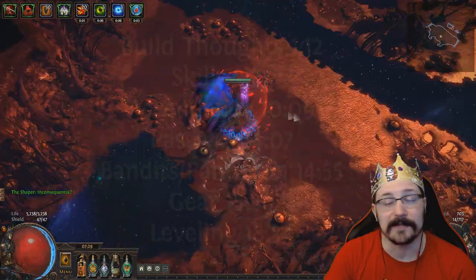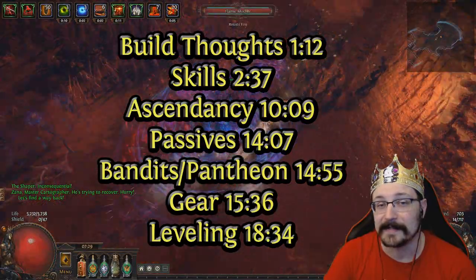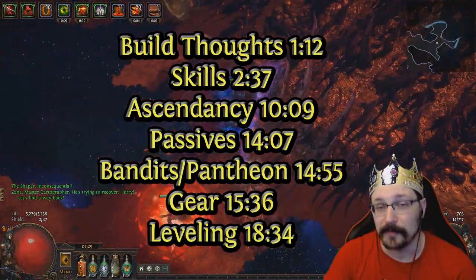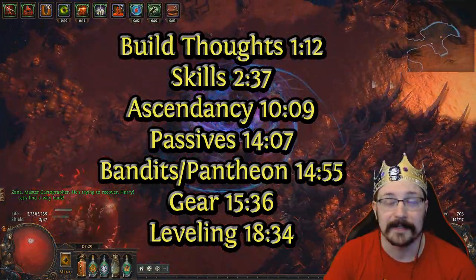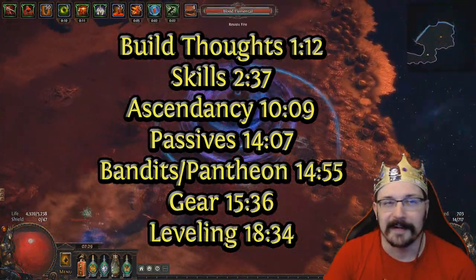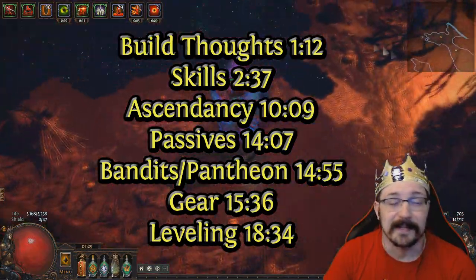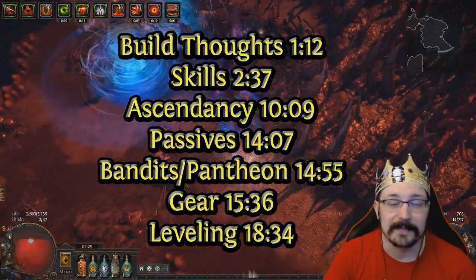This guide is also going to be the first in a series where we're talking about different ascendancy classes, different weapons, and different skills that you can use to destroy the endgame, with the ultimate goal of killing Uber Elder with every single melee ascendancy. But in this particular guide we're going to go over the skills that are used, the ascendancy choices, the passive skill tree, gearing, leveling tips, and some other stuff.